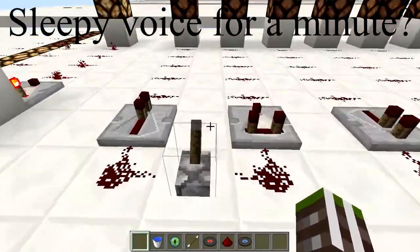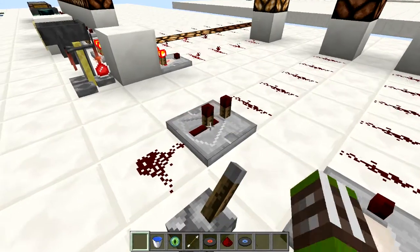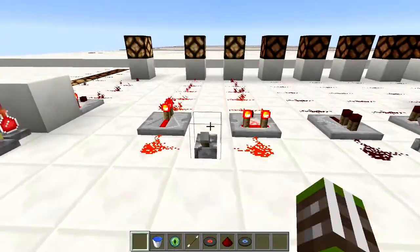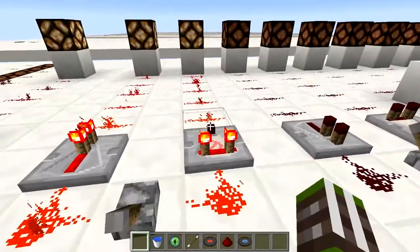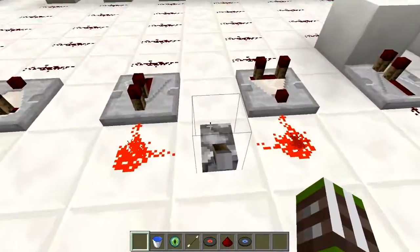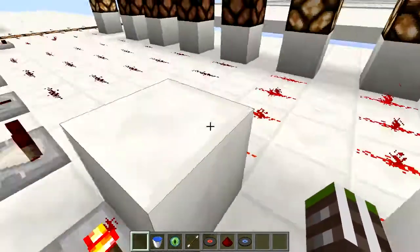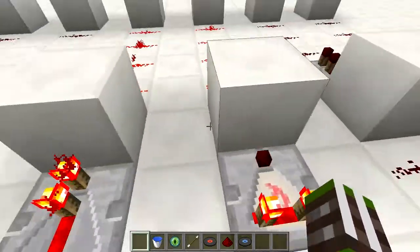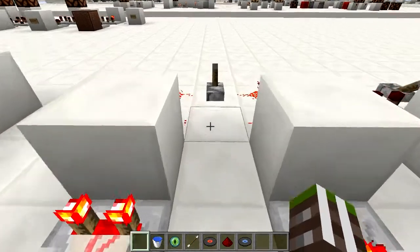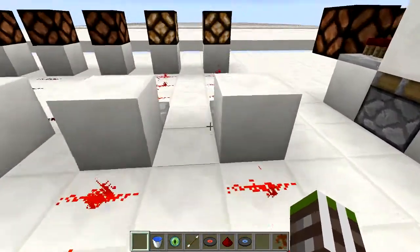So let's first compare comparators against what repeaters do and see if they have the same properties. We notice we can add some delay on repeaters and we can also right-click them. Sending power from the back doesn't seem to do anything different. Also, we can't send power against the direction of the arrow in either state. With both, we can power a block in the front strongly, and we can also receive power from a block that is weakly powered — again, no difference.